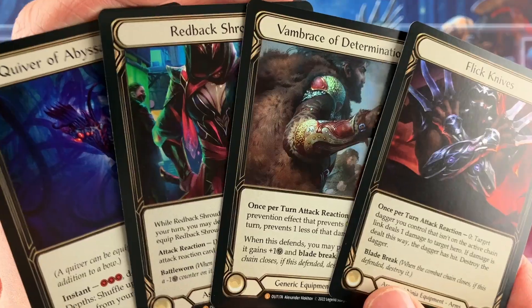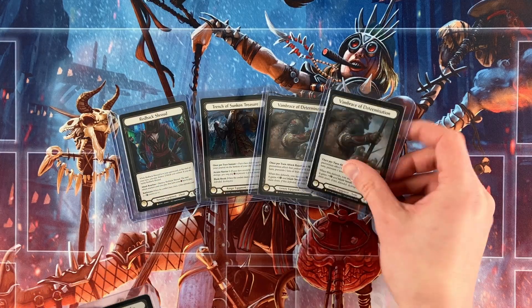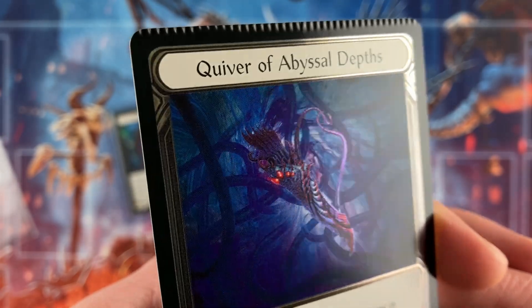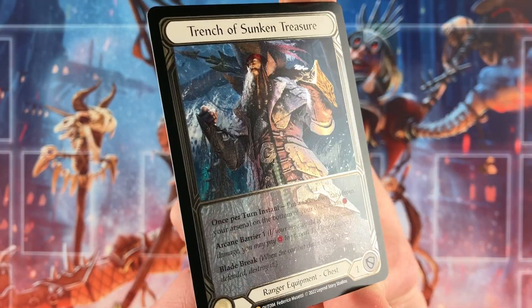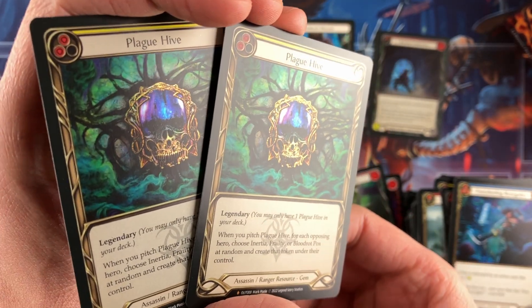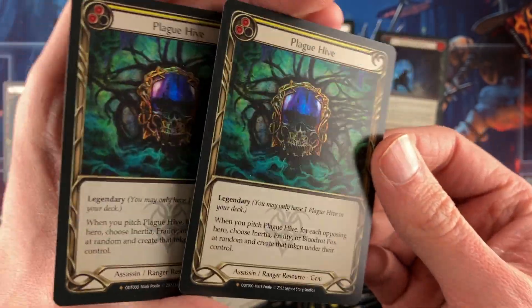16 Rainbow Foil Legendaries, but I'm missing the Trench. Five Cold Foil Legendaries — we're still missing Flick Knives — and I pulled this Crimped Beauty. One Extended Art Trench of Sunken Treasure. For the Fabled, I opened two Rainbow Foils from the same case. That is the best we've done up to this point for Master Set Madness.